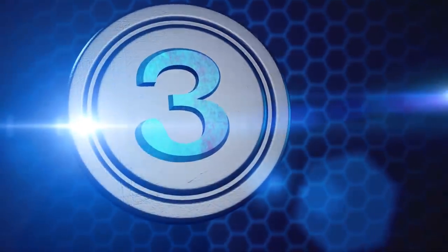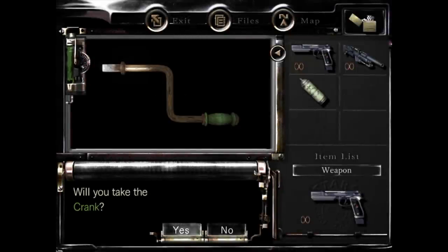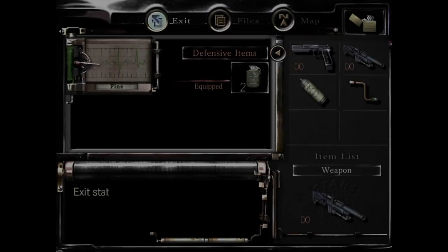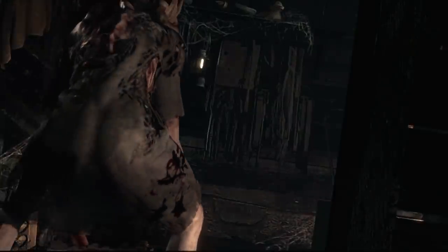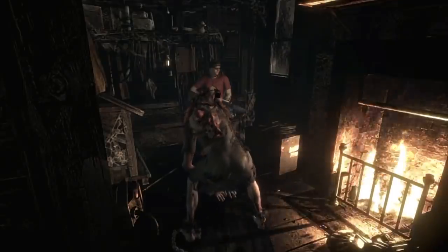Number 3: Lisa Trevor. Most people just regard Lisa as this sad monster that's just kind of there, but when you look more into her backstory, it's not only tragic as hell, but has a ton of connections and implications that lead throughout the series. Lisa was the daughter of George Trevor, the architect who designed the mansion for Oswald Spencer. When the mansion was completed, Lisa and her mother drove up to meet Trevor, only to be detained by Spencer's security and imprisoned. They were then used as test subjects for new viruses being developed. When they tried to escape, Lisa's mother was killed and Lisa was recaptured and put into her own secret prison — for 11 years. They found that no matter what they did, they couldn't kill her, which made her the perfect test subject.